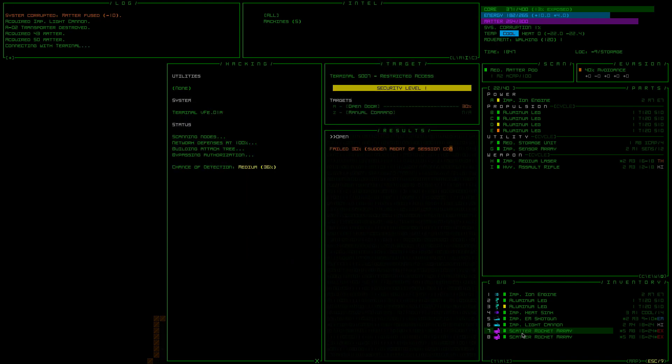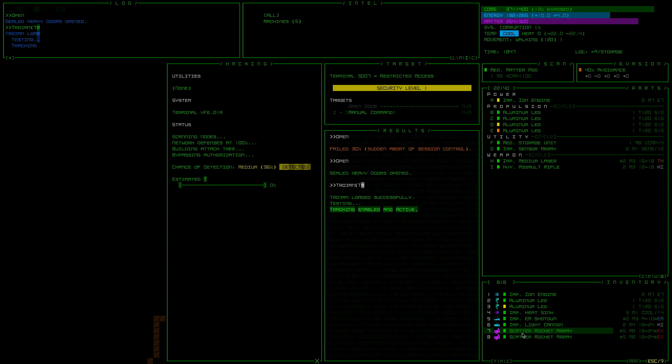30% to open the door — looks like it worked out. Trojan track, that's good. Let's do a layout zone.